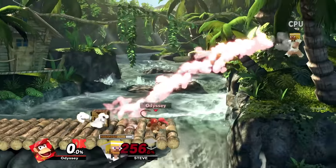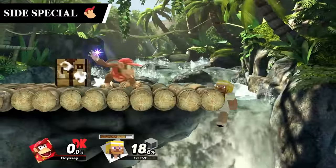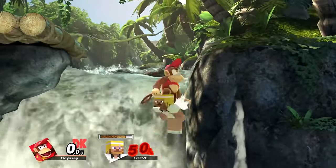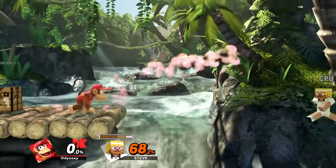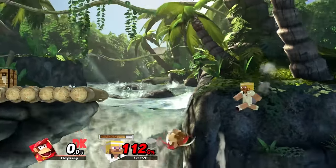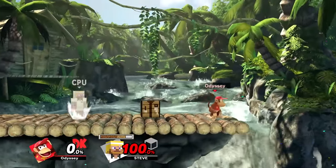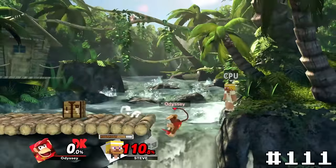Now we have the only spike I didn't know existed before making this video — Diddy Kong's side special Monkey Flip. Apparently if you grab onto the opponent and press jump, it'll act as a mini spike. When I say a mini spike though, I mean it — this move won't kill until well over 250%, and at that point, why even go for it? It's not set knockback, but it might as well be since it's just so weak, giving it 111.